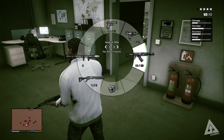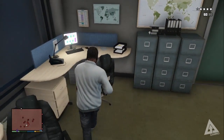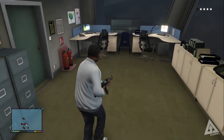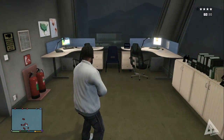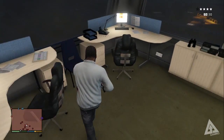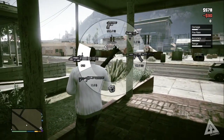You'll be forgiven if you miss the minigun because it's hidden right by the front of the door. I actually walked in and accidentally picked it up. Because it takes up the same slot as the RPG, and I was already carrying one, I didn't think I'd found it. But if you bring up your weapon wheel, go to the RPG, and press across on the D-pad, you can switch between them.